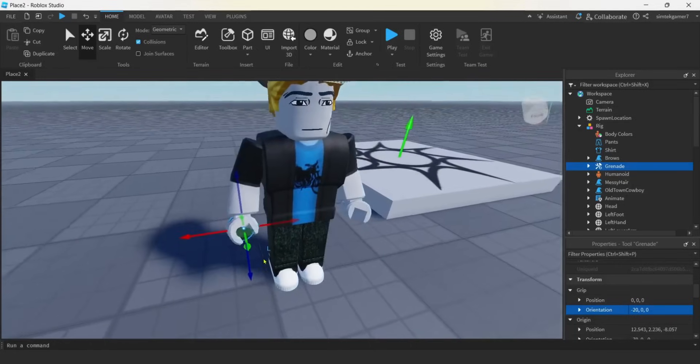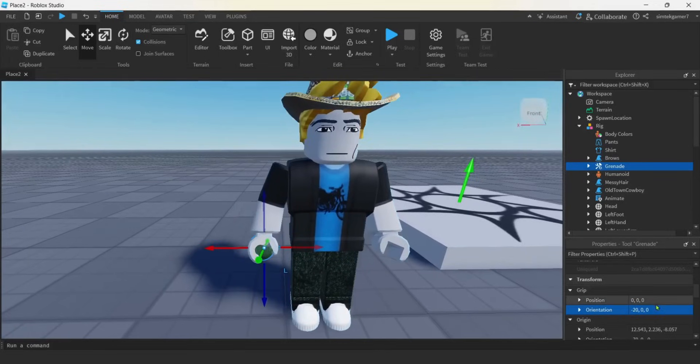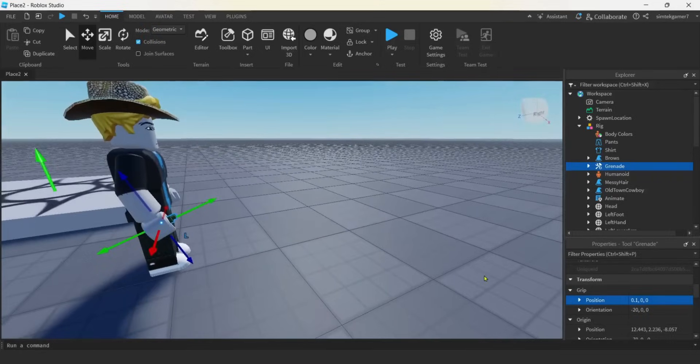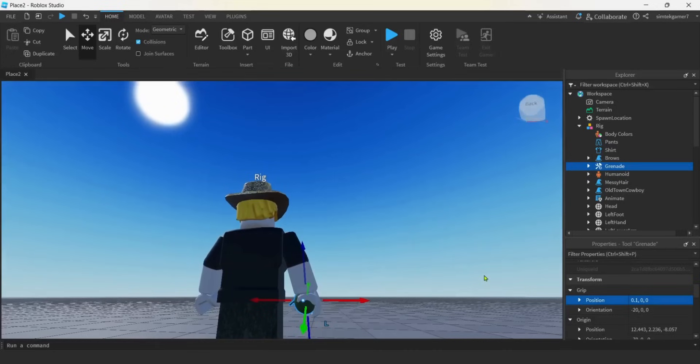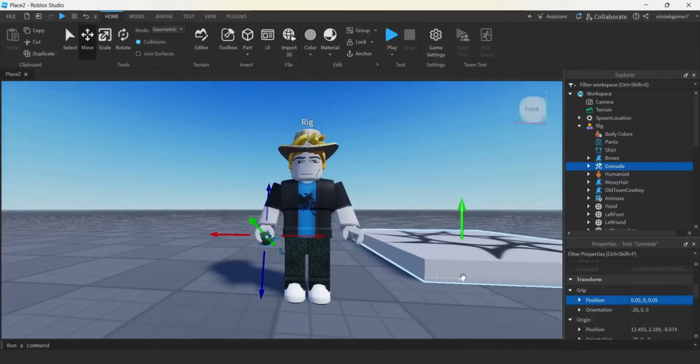Nothing happens — that seems to be the case when you change the size of it while it's already in the rig. It's a little glitchy. Let's drag it out to the workspace real quick and drag it back into the rig — now you can see it's pointing down. So my 20 was wrong, I need to do a negative 20. If I change the size again I'm going to have to drag it out — that's just a Roblox glitch right now. I think I'll move the grenade over a little bit on the X — maybe 0.05 — and bump it down in Z by negative 0.05. That's pretty good.